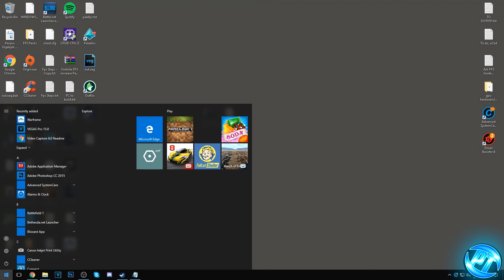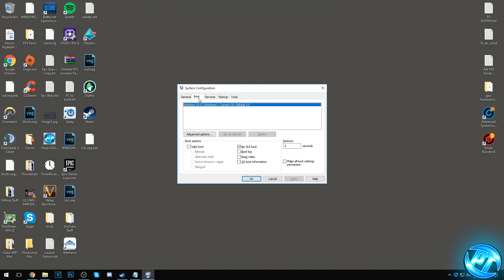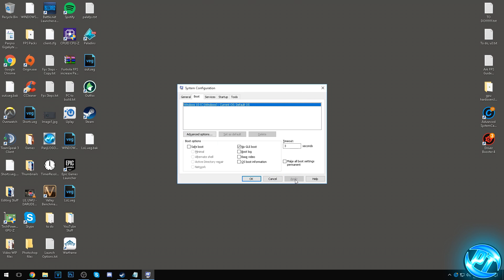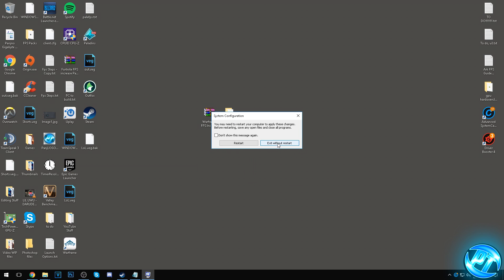Next, go into MSConfig by typing msconfig in the bottom left and pressing Enter. Go to the Boot section, select your operating system, and go to Advanced Options. Check Number of Processors and scroll to the maximum number available for your processor — it could be 2, 4, 8, 12 or more. Select the highest number, press OK, Apply and OK. Then go to Exit Without Restart in System Configuration.